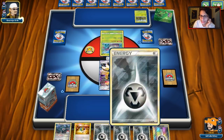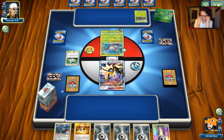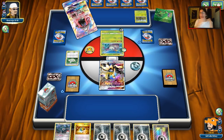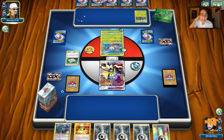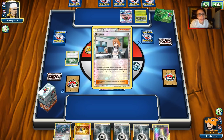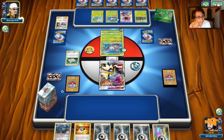He's playing Golisopod with Dewpider. He attaches to two Wimpods, puts Aether Paradise Conservation Area down, then plays Lele. He does Brigette. We'll see if he has Rare Candy Venusaur — Venusaur isn't really something that matters much for Golisopod since the one-energy attack is better than Armor Press a lot of the time. It kind of sucks we have Keldeo since that's an easy Grass-weakness target. He passes, and we draw a Field Blower.